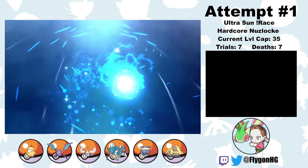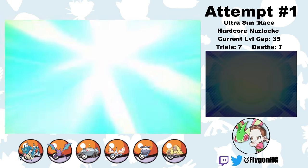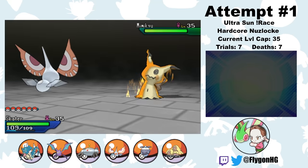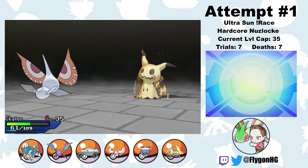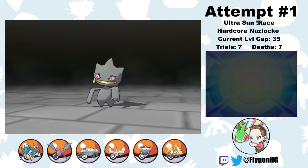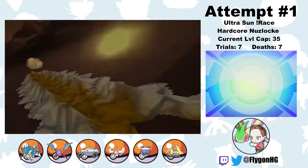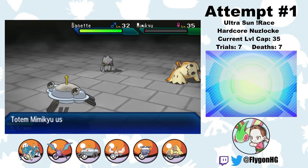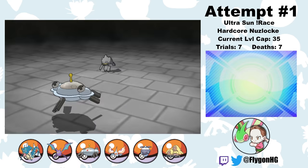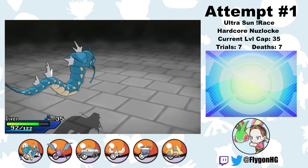Now it's time for Acerola's Ghost Trial against Totem Mimikyu. This is tricky — Mimikyu's ability means we can never one-shot it, and it gets an Omniboost at the start. My plan: lead Masquerain for Intimidate to bring Mimikyu's attack to neutral, survive a Play Rough, then U-turn to break its disguise and get Shotput in safely. I didn't know that the Gen 8 mechanic where Mimikyu loses 1/8 HP when its disguise breaks wasn't in this game — I was counting on that. Instead Mimikyu hangs on with essentially 1 HP, but I still finish it off next turn with Flash Cannon. Then Diver comes in and finishes the Banette ally with Crunch. Acerola's Trial completed.